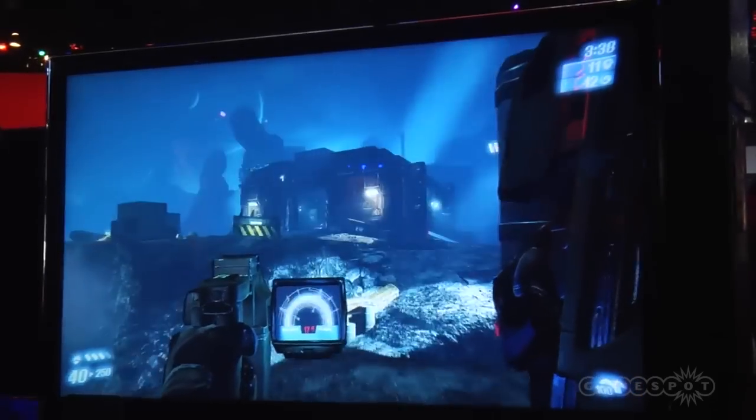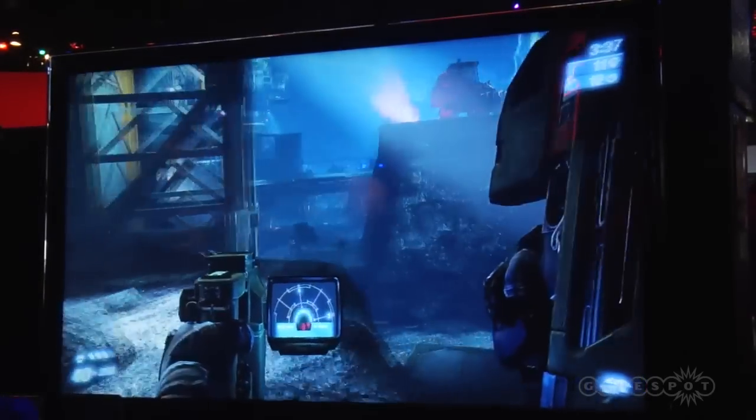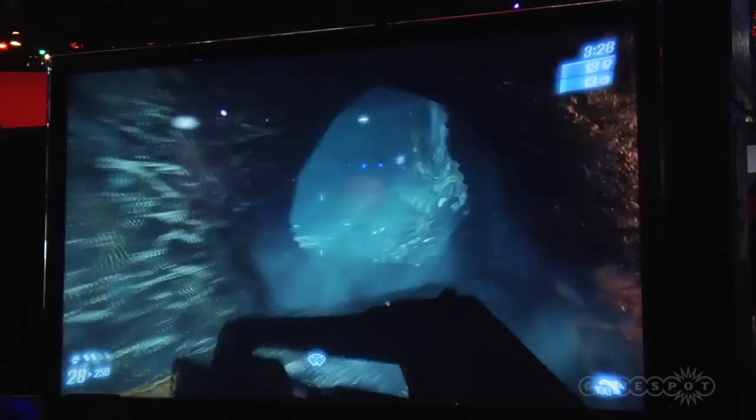The motion tracker lets me see where the Xenomorphs are — right now I can tell there's one off in this direction. The pulse rifle also has an underbarrel grenade launcher, which is one of the attachments you'll be able to add to your guns.